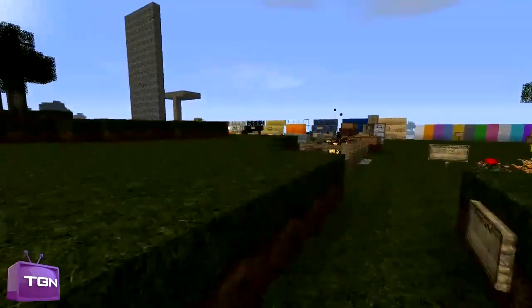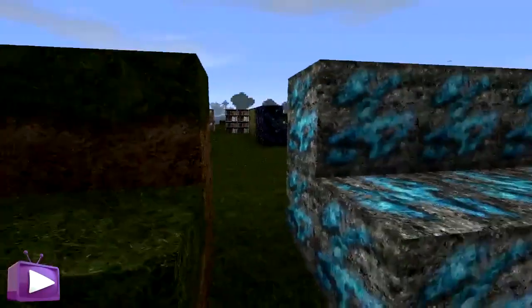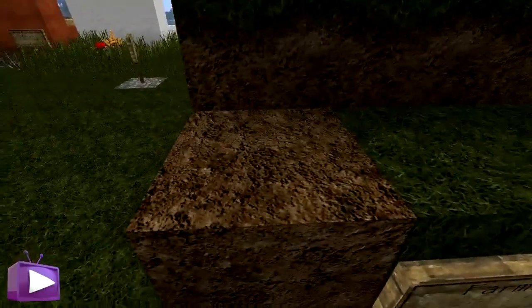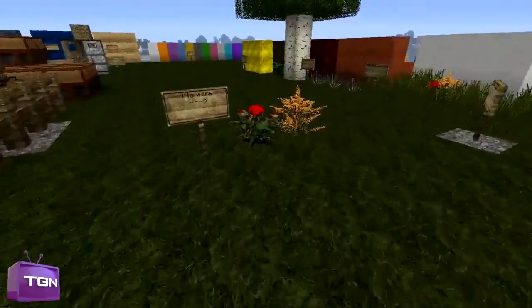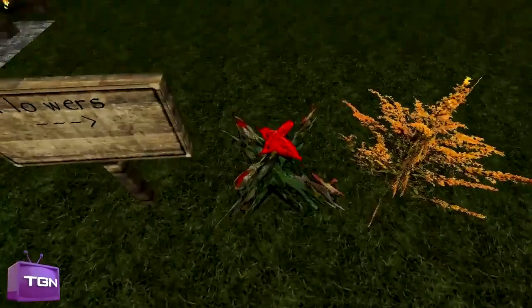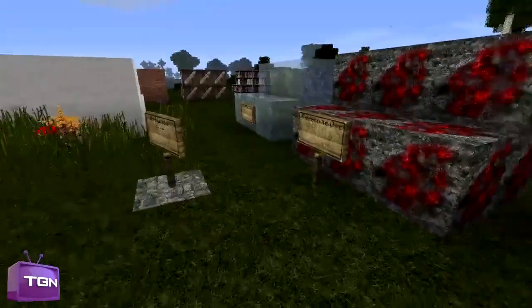We're almost near the end. Here we have diamond ore, which is just like the other ores. Then we have farmland — if I break one, as you can see, this is just normal dirt but it looks kind of cool. You can see all the mud and the soil going around it. And if we go this way, we have our flowers, our roses, and our daisies or sunflowers. They look very nice — you can see all the petals and the leaves.